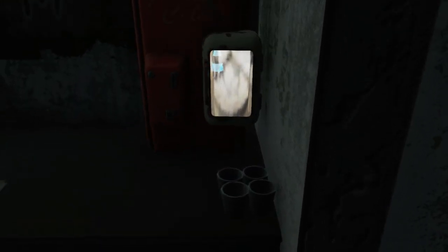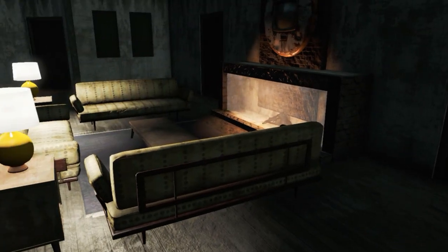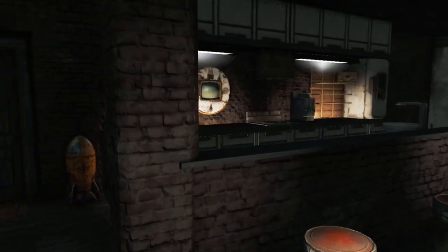Over here is a little drink spa. There are leaflets about the nuclear holocaust - being a vault person, I'm not helping with that. There are also books and the rest. And over here is the kitchen.